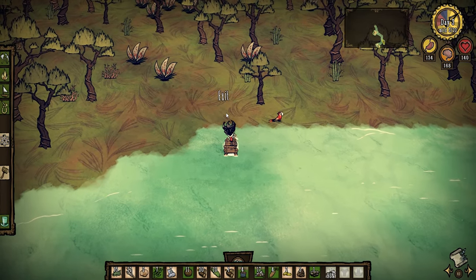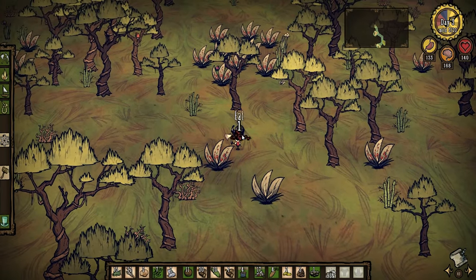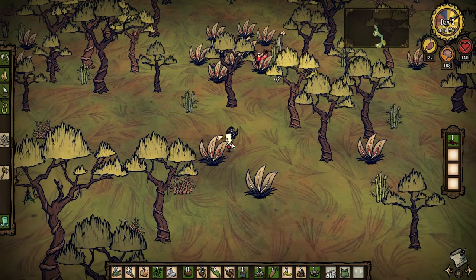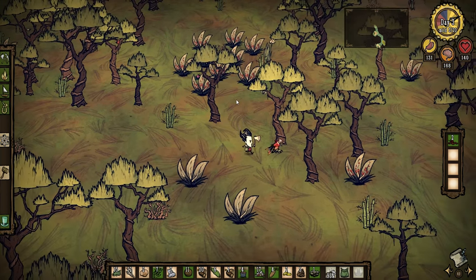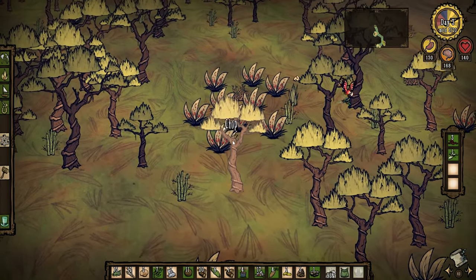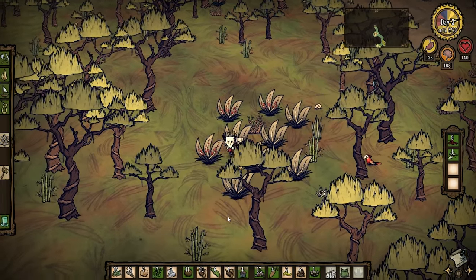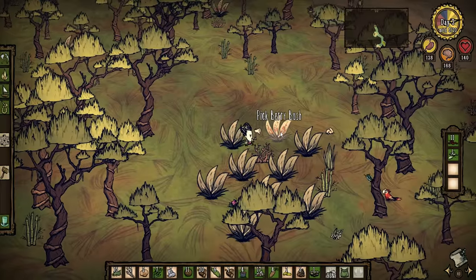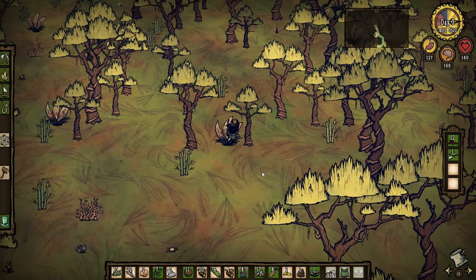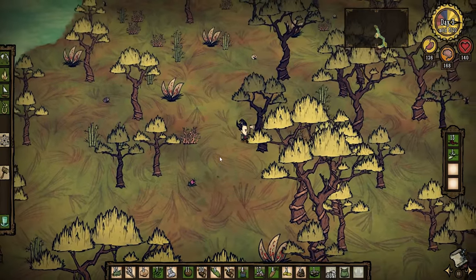We're now on day three and I've found what looks like a somewhat promising island heading north. There are a ton of berry bushes here — I'm going to drop some stuff and make a thatch pack so we can pick as many as possible. We can't make a shovel yet until we get a science machine with some gold, but as soon as we get a shovel we're going to take every single one of these berry bushes over to our base. I think we might just set up base down here next to all these berry bushes — they should regrow on their own unless you pick them up with a shovel and move them.